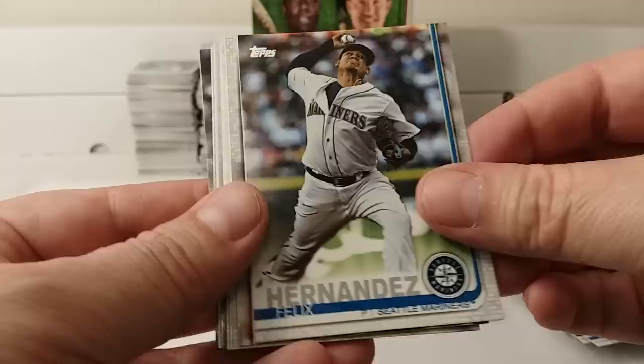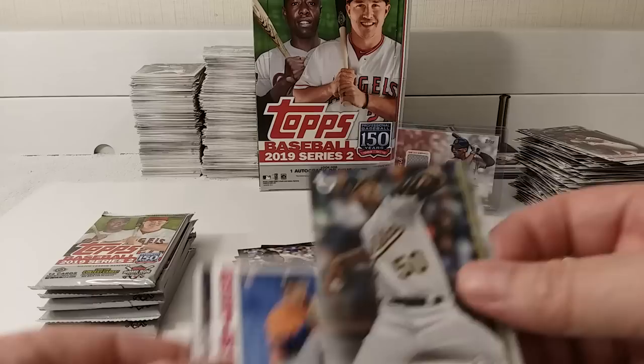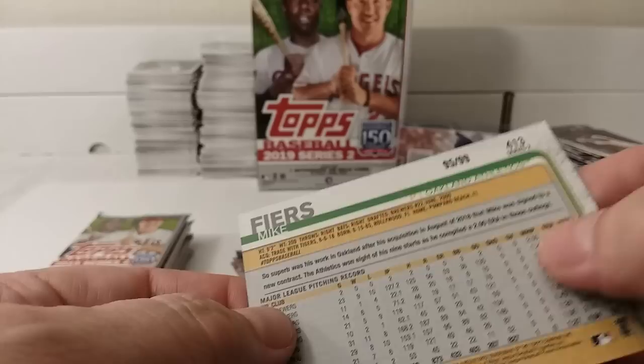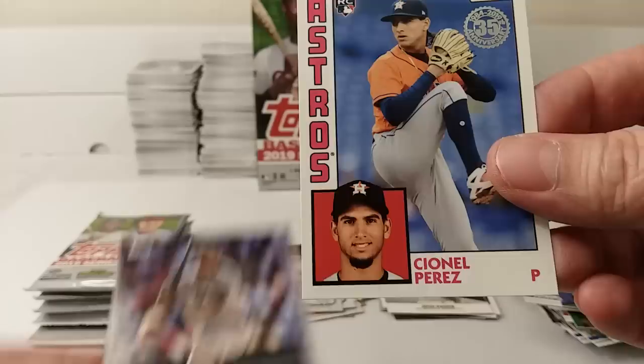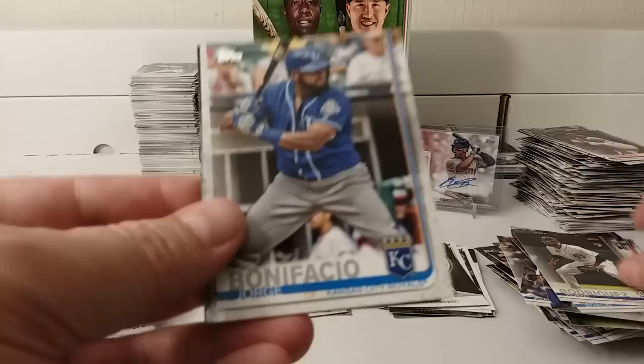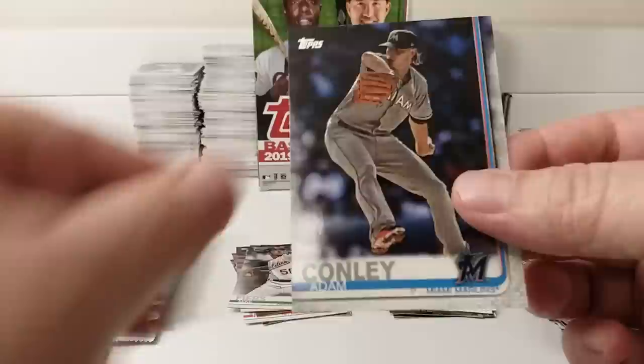Alex Faedo, Future Star card. Felix Hernandez. Rosario, Future Star card. Cordero. Shaw. Pedroia. There's a Topps logo card with the old cardboard back — see, it's cardboardy — and it's numbered 95 out of 99. Can't believe I caught that one. Perez insert. Castro. Rodriguez. Bonifacio. Peralta. And Connolly.